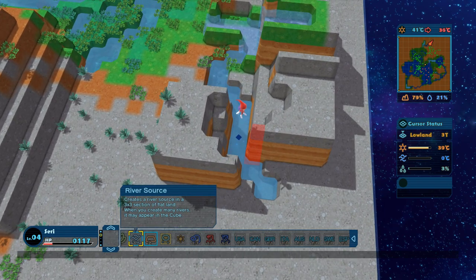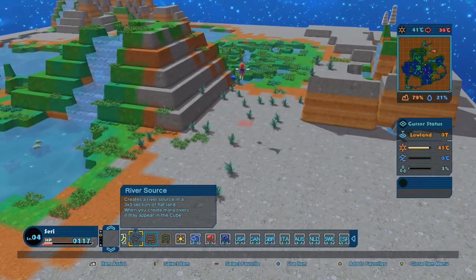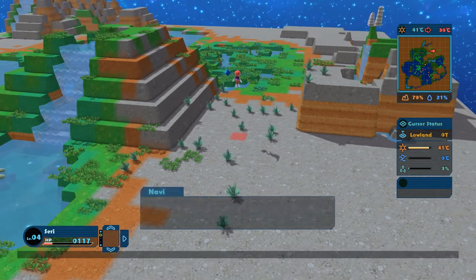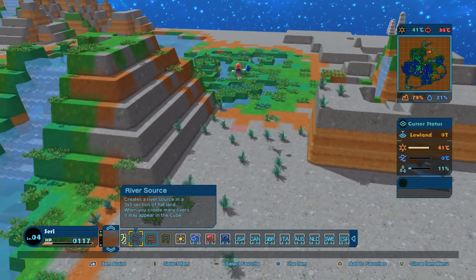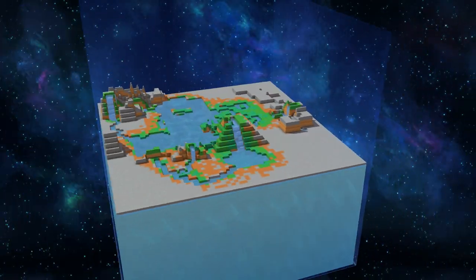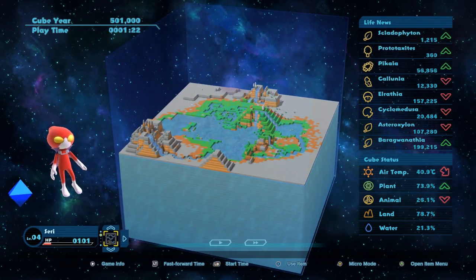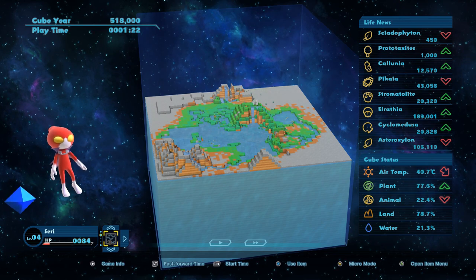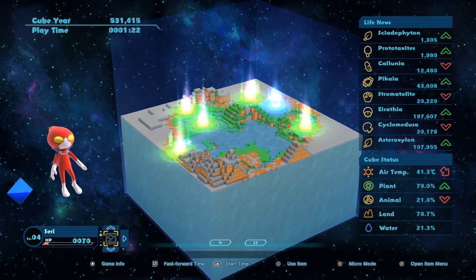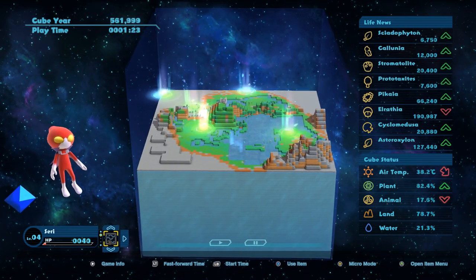When you create many rivers it may appear on the cube — so that's how you get new items, you just keep creating things and sometimes it offers you a new item. Look at what we've done! We're trying to work on getting the pikea populations up to around 270,000 — that's so much. Please don't go extinct, little ones. Look — the fungus spread a little bit! How are we doing on the pikea? We're almost up to 100,000 on them.